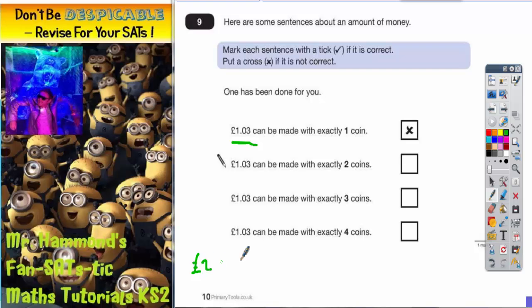So we've got a £2 coin, a £1 coin, 50p, 20p, 10p, 5p, 2p, and 1p — and that might help us when we're doing this.